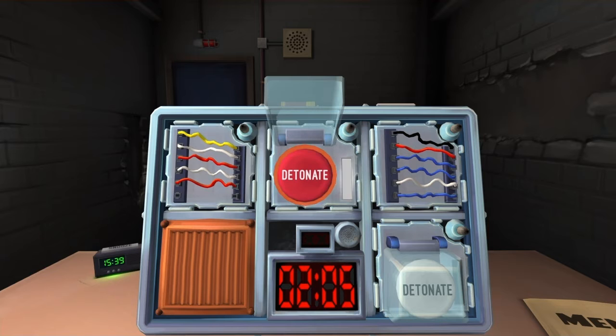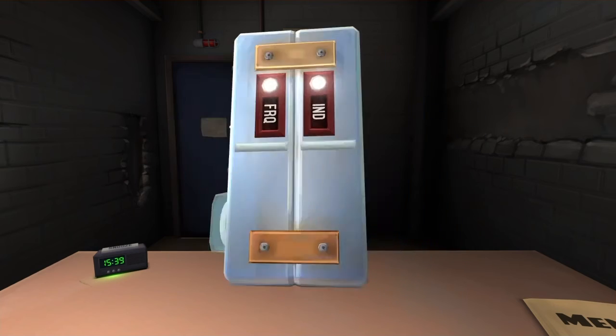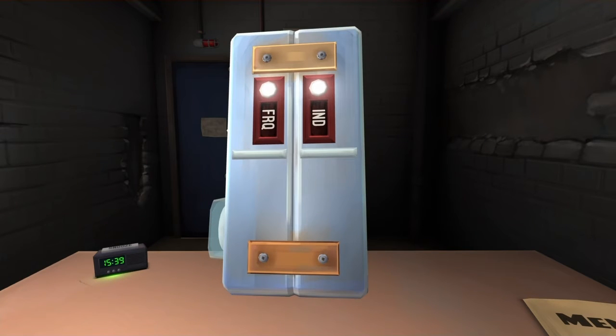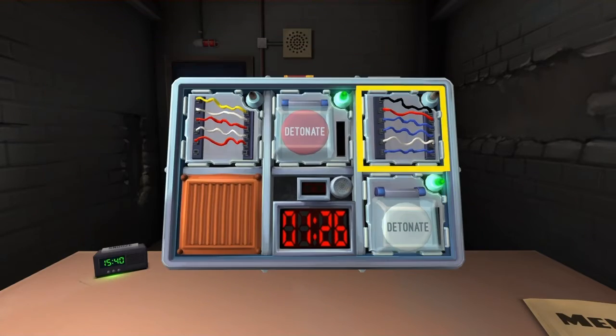White strip. Release it when the timer has a one in any position. I just missed the fucking one. God damn it. Now we're gonna be at two minutes. Is there a lit indicator at all? What does it need to say? C-A-R. No. No. One. Okay. Wires.